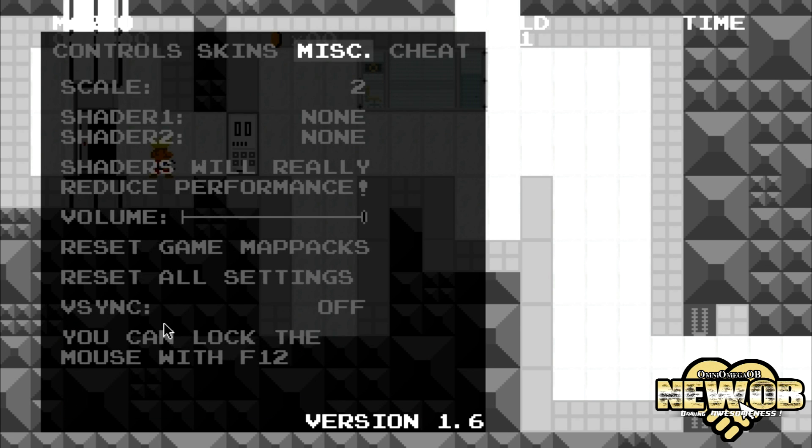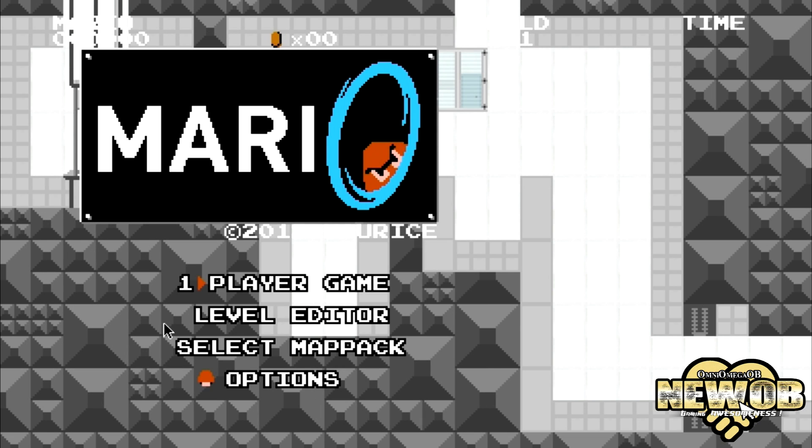So this game's got quite a few options, quite a few stages, and of course it gives us the opportunity to use a portal gun in a Mario game, which is pretty darn awesome. I suggest you go and get this game — it's free, download it, have fun, play with your friends, and stay tuned to Super New OB for some new free downloadable content in the future. That's it for this episode.